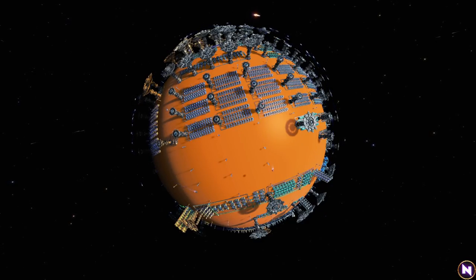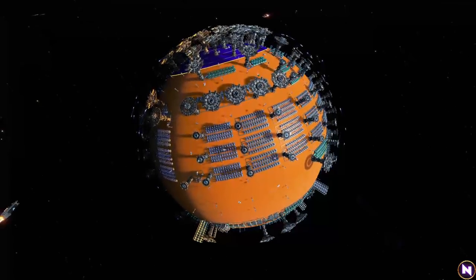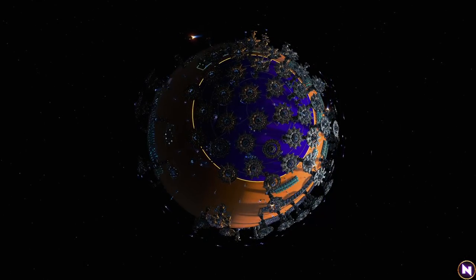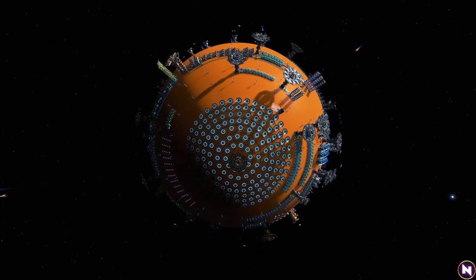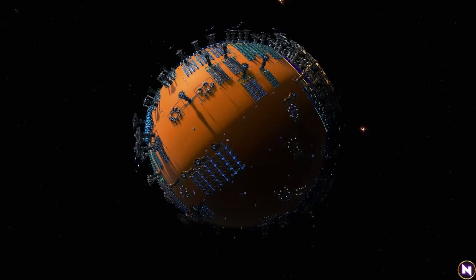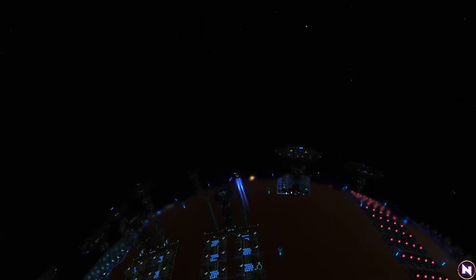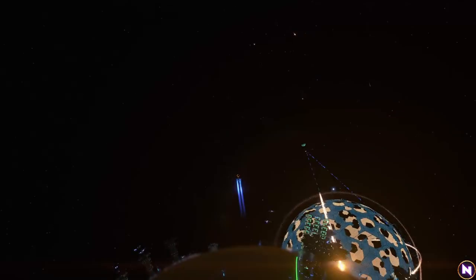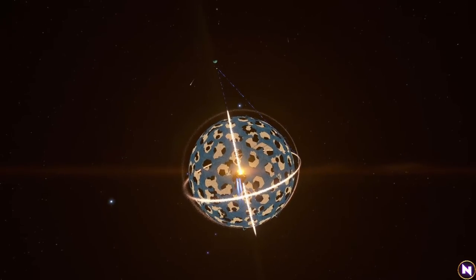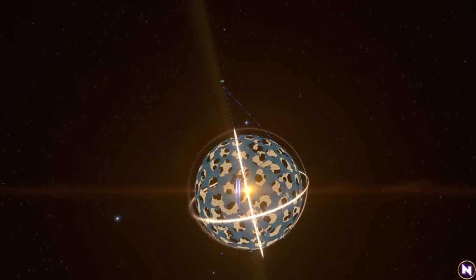Welcome back to Dyson Sphere Program. My name is Nielos and we are back in our starting system. This is our now orange ball — the Starving Planet. This is all of our normal hub and then a receiver part. A lot of this stuff here is just not really doing anything, but that's okay. We have a lot of things already here, and you can see the Dyson Sphere in this area is starting to be complete — pretty close at least.